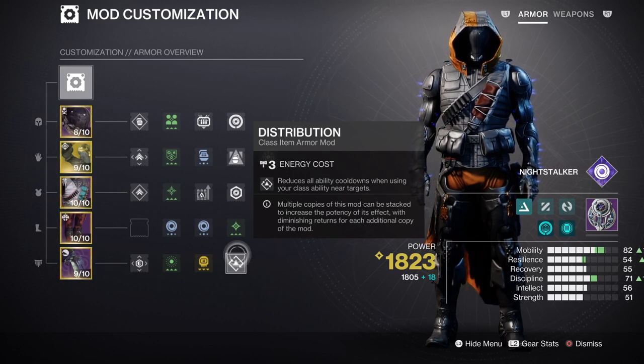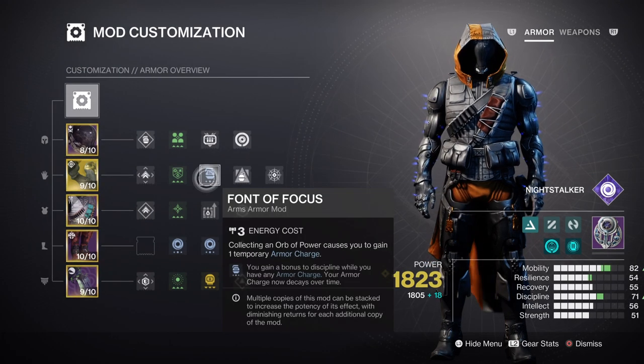Discipline will sit at tier 7, but effectively tier 10 because of the Frontal Focus mod granting a plus 30 to the stat. I recommend doing the same as it's easy to achieve without heavily investing in armor rolls. At tier 10, the Echo of Instability fragment will trigger more often depending on your grenade choice, and although Volatile Flow is active via our seasonal mod, it's nice to have as a backup. Strength will be left at tier 5 since we won't use melee much, but if you want quick invis via Stylish Executioner or to slow a target, you can add the Font of Vigor mod, which functions similarly to Frontal Focus.